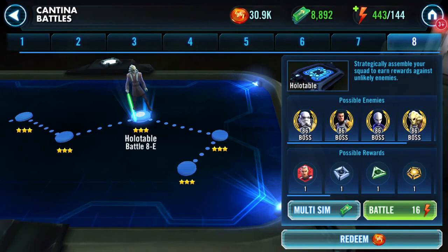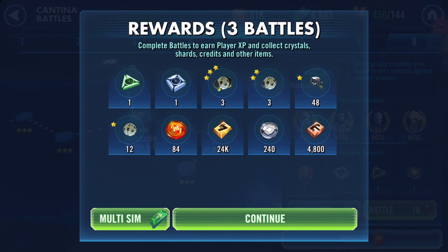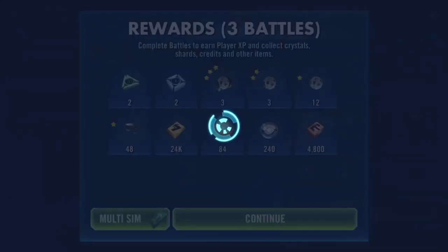What I do is throw the 300 refreshes on and have a crack. I've been doing them in threes, so all the big farms I've done — literally one or two nodes, or two goes — when my Cantina energy has been getting close to full.